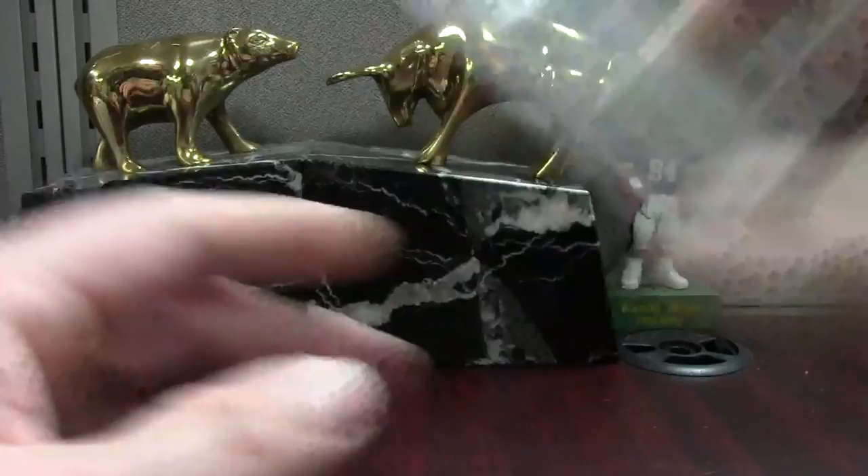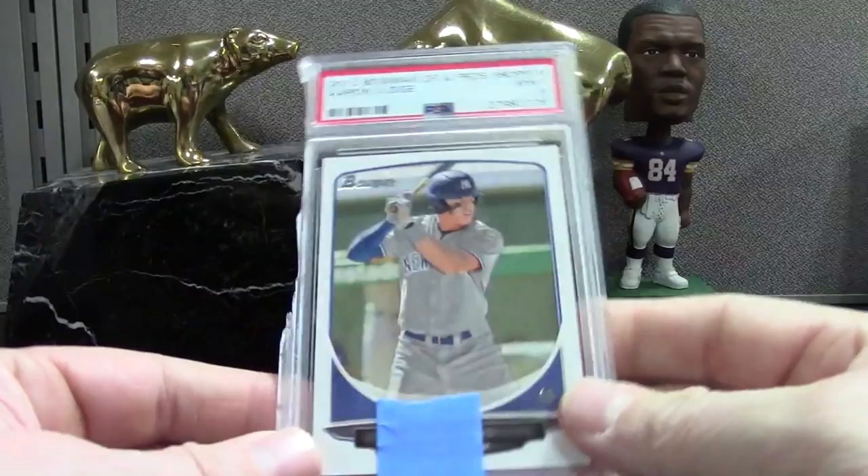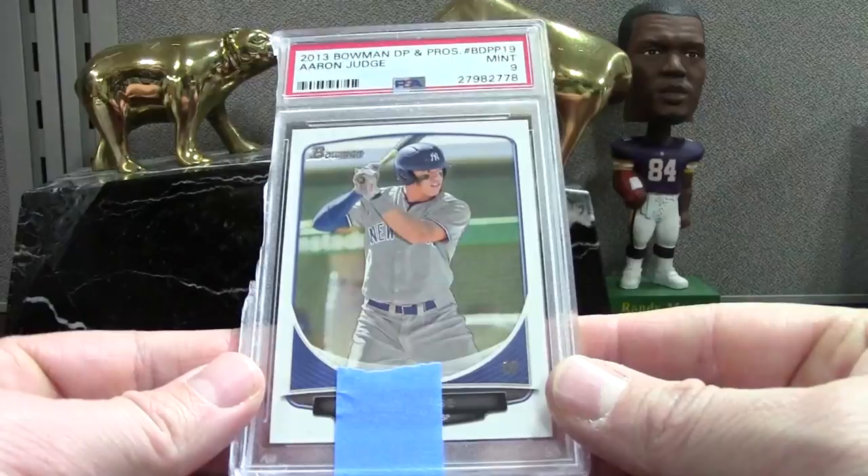Here's a Judge — pretty shabby, a PSA 8 on this one. I must have missed a ding on the white border. There were about five cards in my order that came back like this — completely cracked slabs — I put a little piece of blue tape on them. This is very rare. I'm going to send them to PSA and I'm sure they'll take care of me, maybe with a voucher to re-slab them.